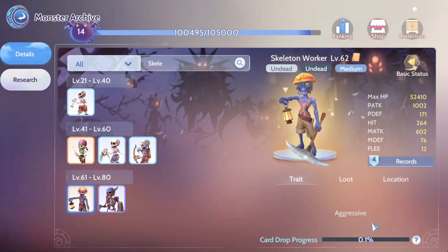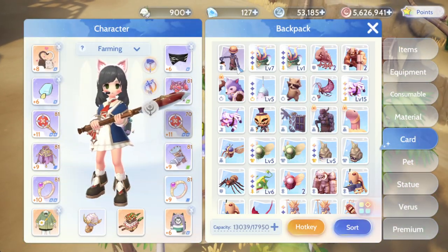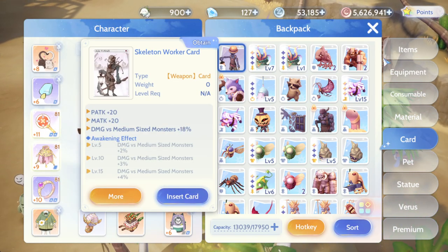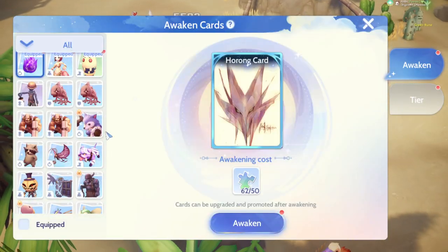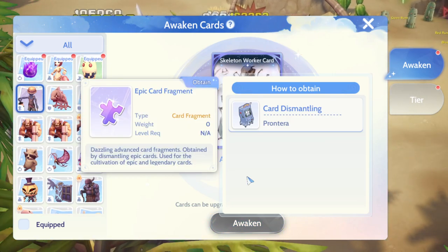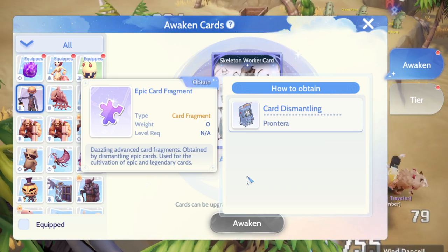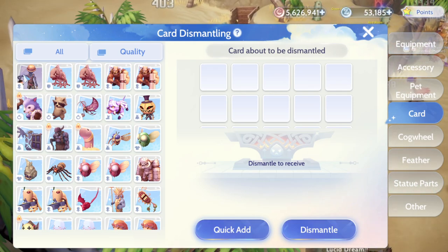Right now I just came back from 0.1 and I'm going to farm for more. The reason I'm farming more is because if you go into your backpack and you'd like to awaken the scaly worker card, that requires epic card fragments — and you can only get those by dismantling purple cards.